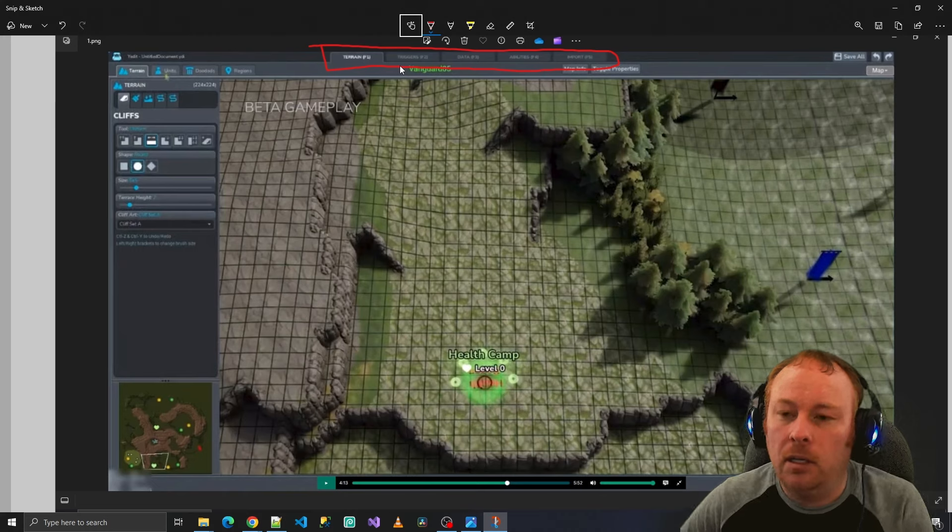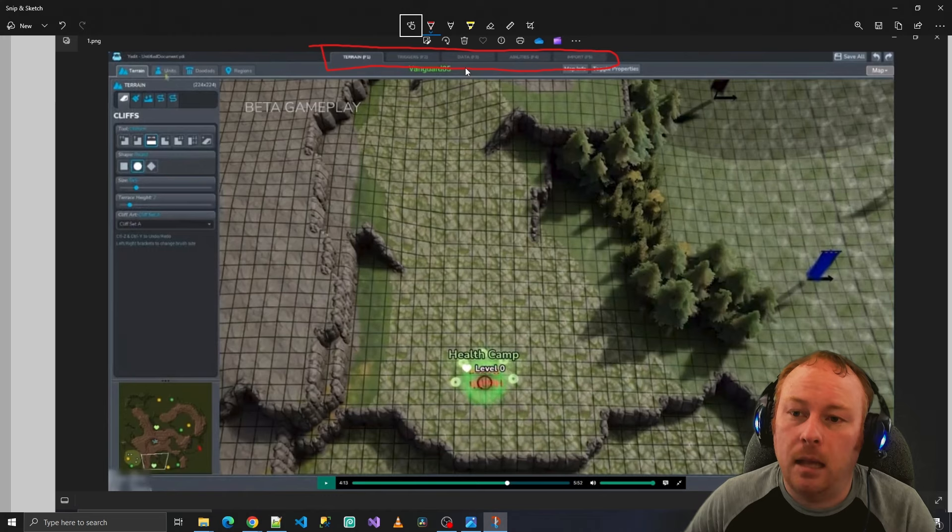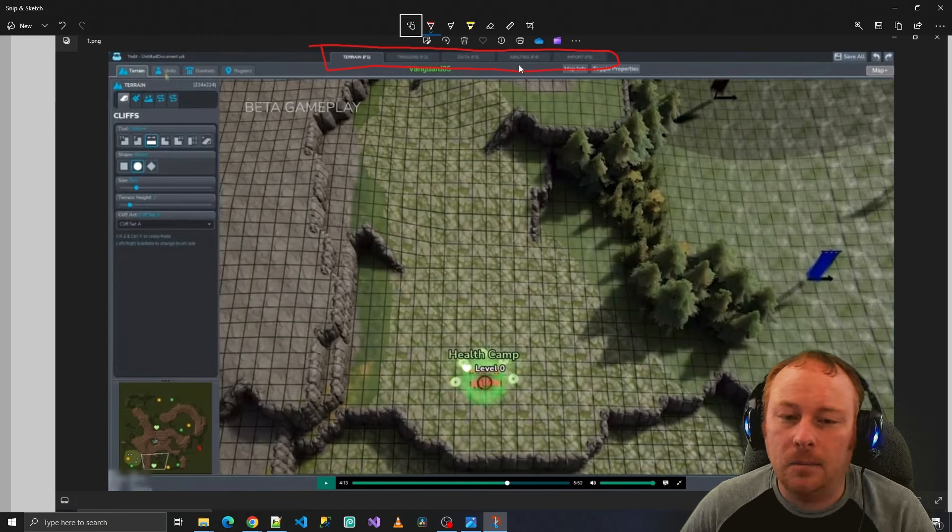Triggers is where you write all your custom code — things like when a unit enters a region, unlock a treasure chest, open a gate, play a sound, et cetera. Data is where you edit the attributes of your units, like their base health, movement speed, and faction. Abilities would be similar — things like a worker constructing a building, a hero casting a spell, passive buffs and debuffs. Import is where you'd bring in custom 3D models, sound effects, or music into your map.